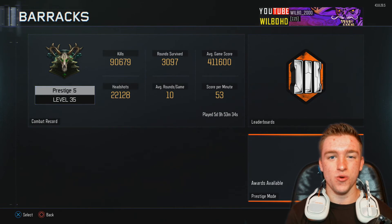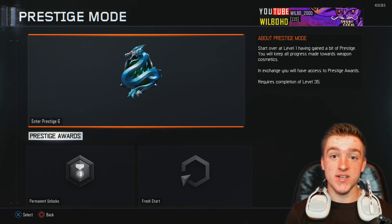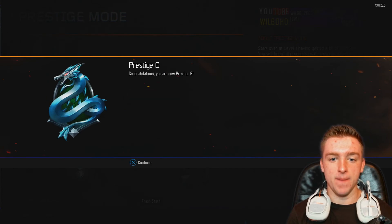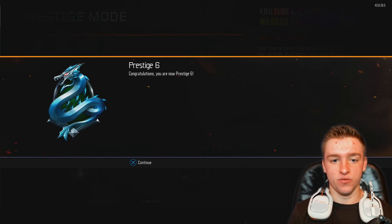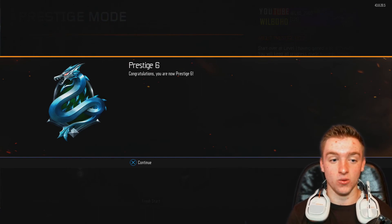Now going on to Prestige 6 — let's do this, I am excited! Look at that emblem, it looks really sick, can't wait to use it. Let's enter Prestige 6 — bada bing, bada boom — congratulations, you are Prestige 6! Look at that emblem, that just looks really good. I think it's better than the Prestige 5 emblem. I thought the Prestige 5 emblem was really good until I got to Prestige 6 — this just looks a whole lot better.